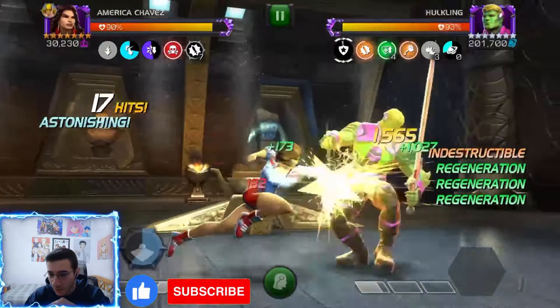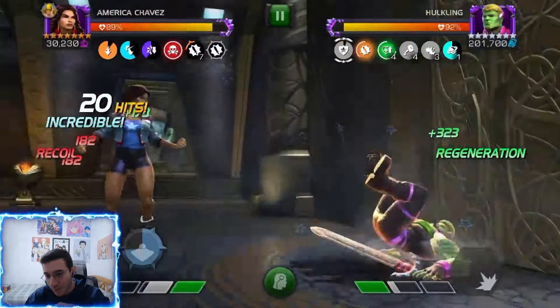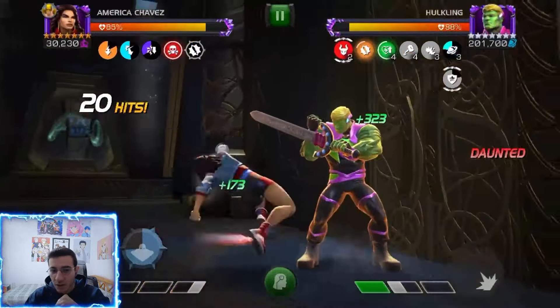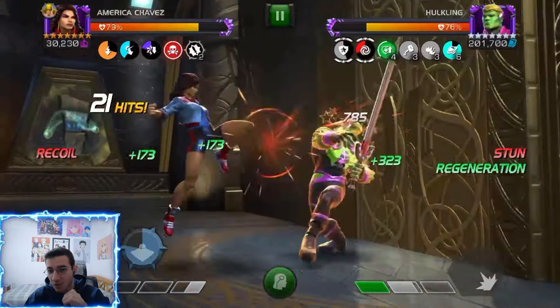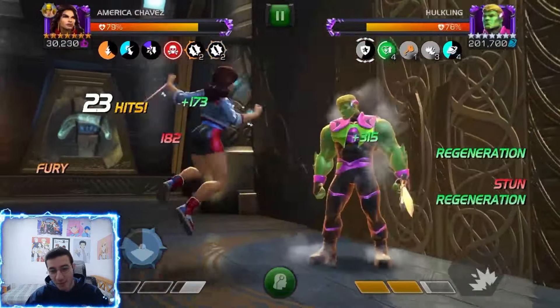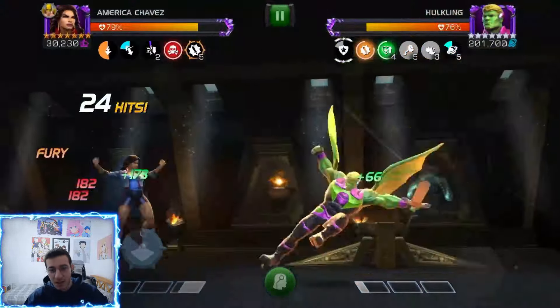If you throw a special into the opponent's block, you gain 100% block penetration and 100% attack. But if you have superiority — meaning if you are a hero — specials instead deal 300% more attack damage, which is really good. It's like triple the damage, so if you have heroes you're definitely going to notice the difference.